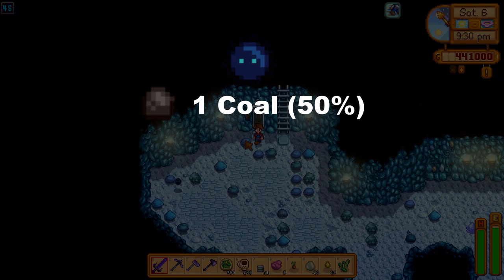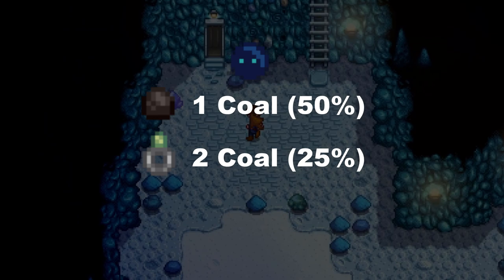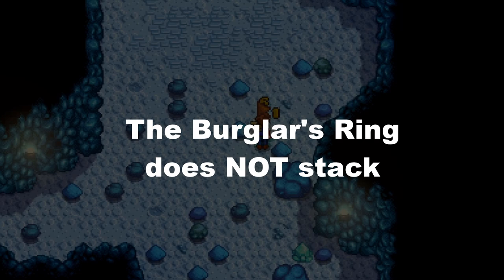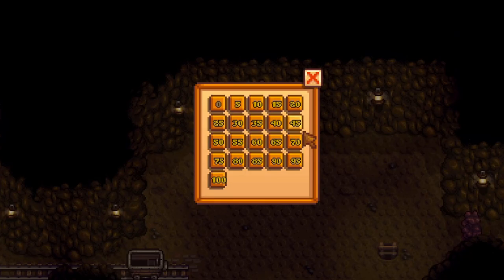So for example, dust sprites themselves have a 50% chance of dropping a piece of coal, so you get around half a coal every time you slay one. With the Burglar's Ring equipped, you would have a 75% chance of getting at least one piece of coal, and sometimes even two, for a total of one coal per dust sprite on average. Important to note: the game only checks if you have a Burglar's Ring equipped at all, so wearing two does not give any additional benefit.